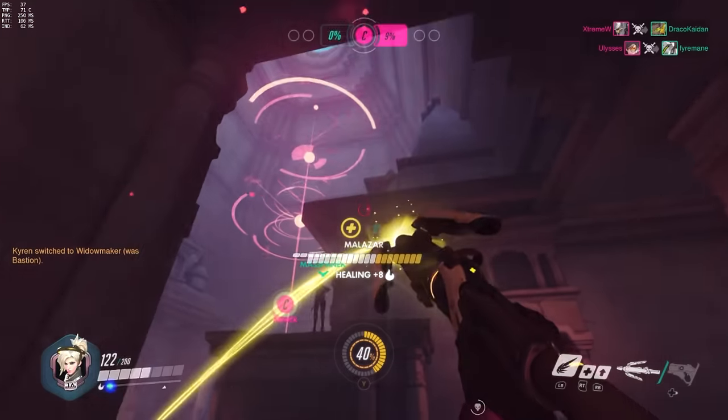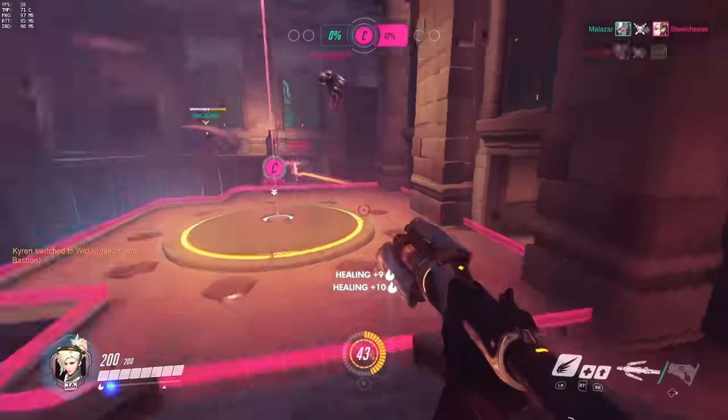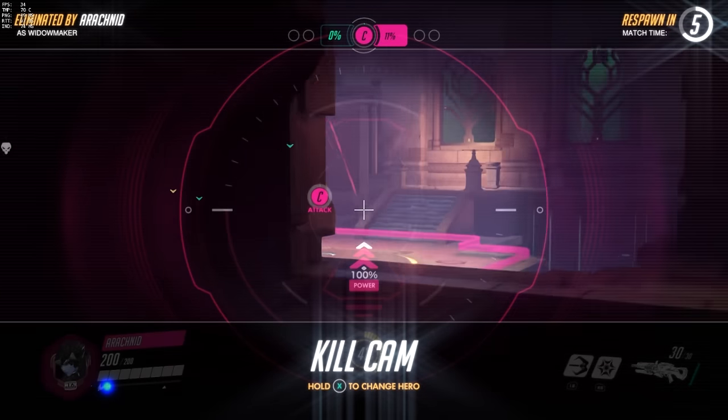The Caduceus Staff can also be used for amplifying people's damage. If you use the damage amplification on a hero like a Reaper or a Bastion, they will be able to mow down their targets with super efficiency.